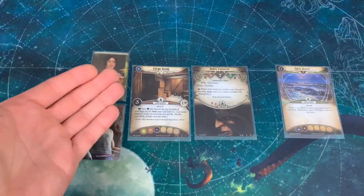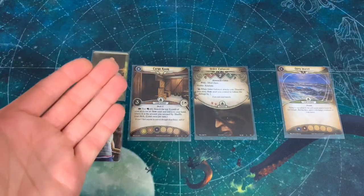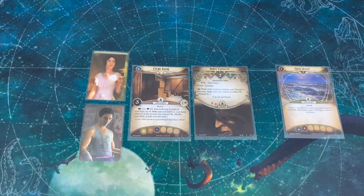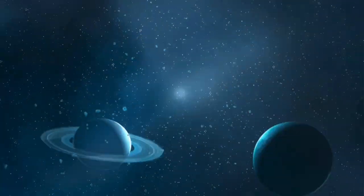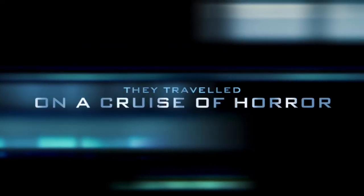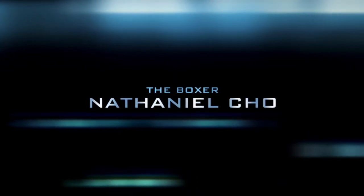Set Luther Marsh and each card from the Deep Ones and Sinking Ship encounter sets aside out of play. Search the gathered encounter set for one copy of Order Enforcer and spawn it at the Cargo Room. Shuffle the rest of the cards from the Consternation on the Constellation encounter set to build the encounter deck. That's the setup — I'm really excited to get to this one. I'm a huge fan of going on ships and cruises, so this will be a lot of fun. These poor investigators don't know what's going to happen to them, and hopefully they make it through alive.